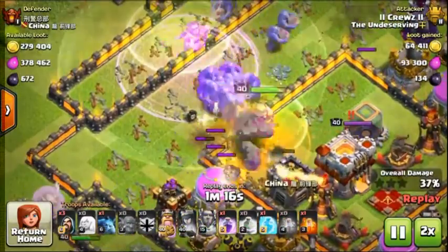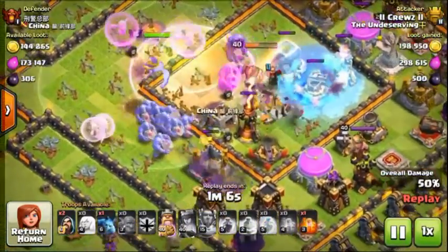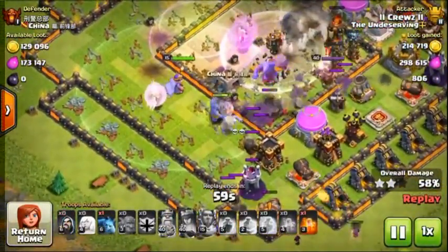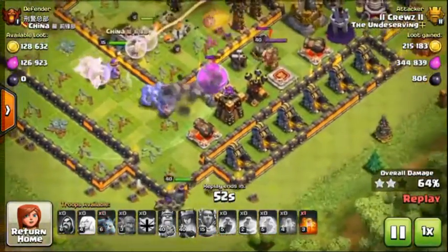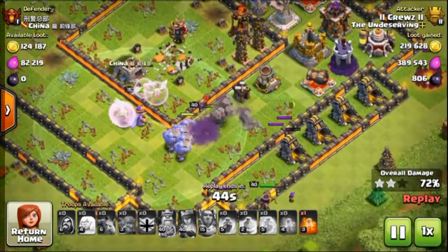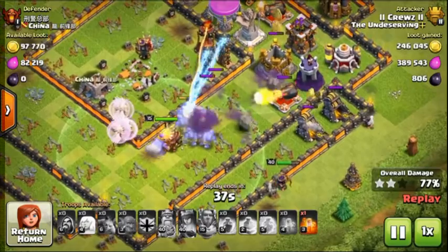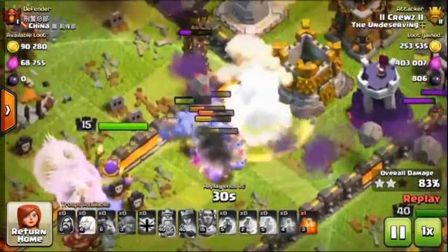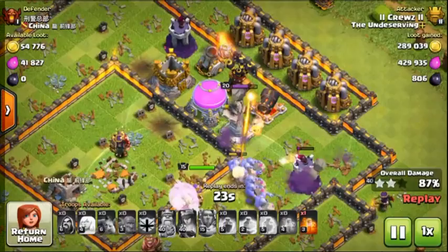That bomb right there — like I said, those big bombs will destroy the Bowlers. Thankfully there were only a couple in that vicinity. The single Inferno Tower will take him out, but as soon as you see that Inferno Tower locked on the King and you don't think they're going to take out that defense, you might as well Rage him to get the most out of his ability. Here I was lucky enough to have a Golem in the CC. When you have a Golem in the CC at Town Hall 11, you have 23 Bowlers — as long as you funnel correctly, it's an almost guaranteed 3-star. Two big bombs in one area though, those Bowlers are gone — it doesn't matter how much they're getting healed.